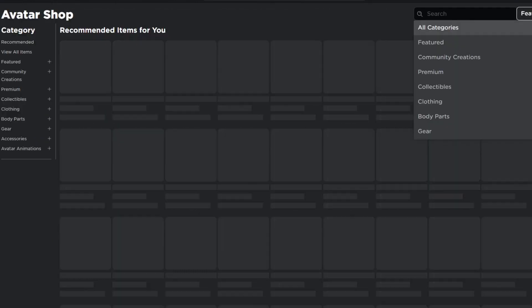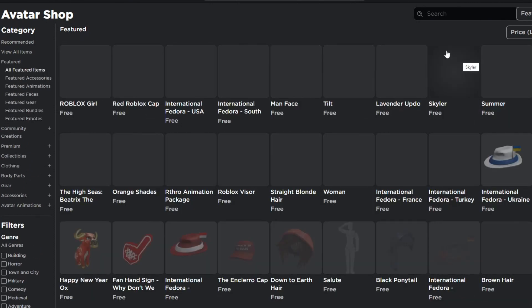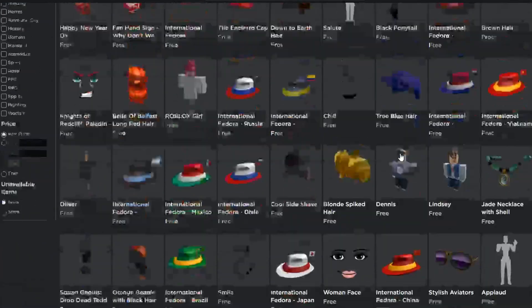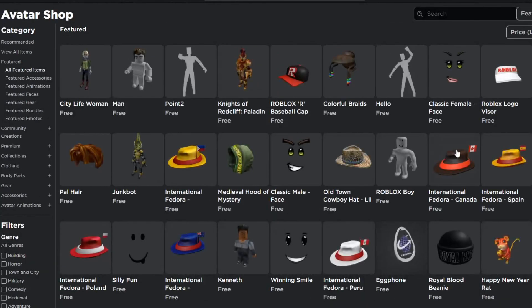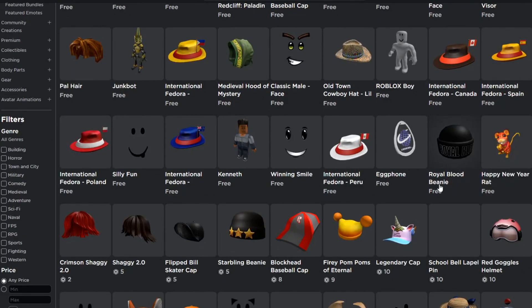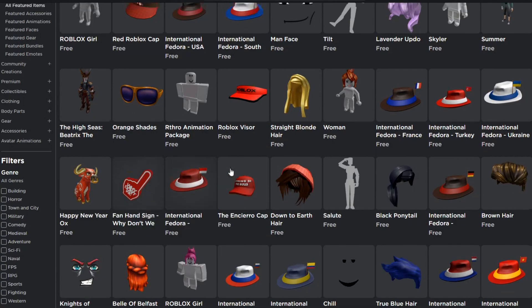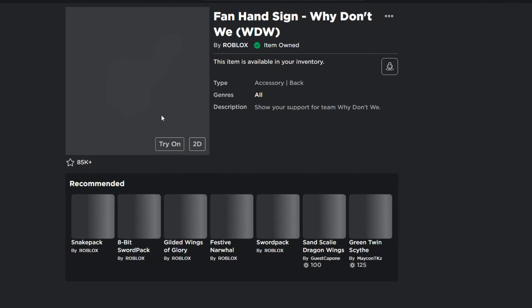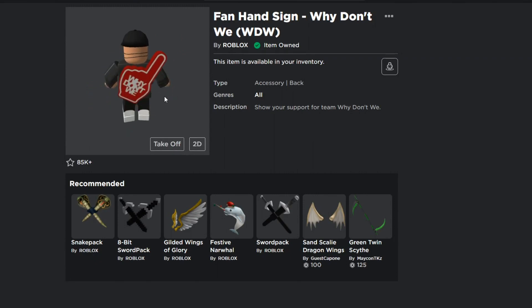To find free items on Roblox, go to the Avatar Shop, hit Featured, then go to Relevance and set price low to high. On the first page you'll find some free items — most of you probably already have these older ones. On the second page there's the Royal Blood Beanie — make sure you get it if you haven't. Something new on the first page is the Why Don't We Hand Sign, which is also free and actually goes on your back, not your hand.